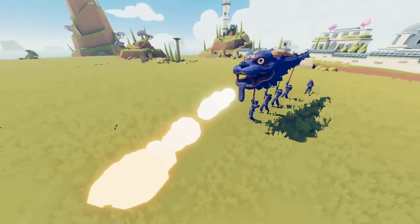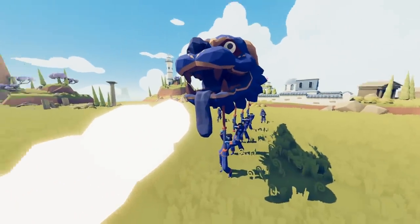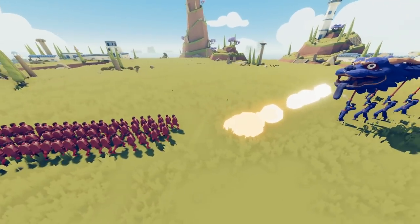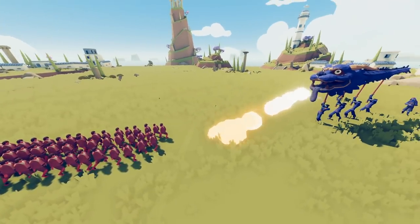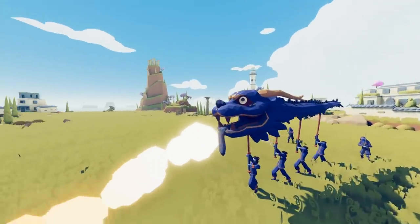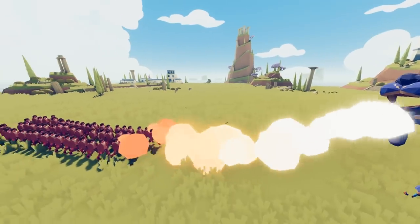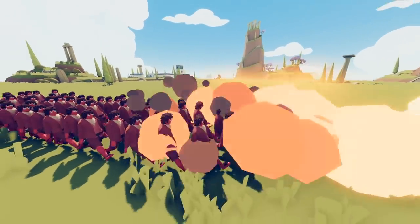The fire is spreading. Welcome back to Totally Accurate Battle Simulator. Today there was an update and the update brings changes to a couple different things. The dragon and the wheelbarrow dragon now light things on fire and the fire will spread.